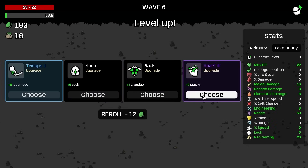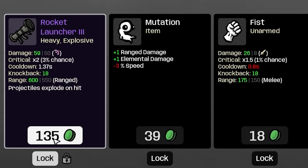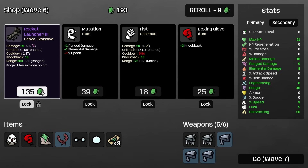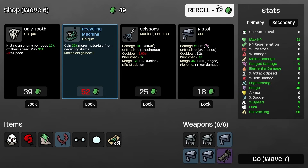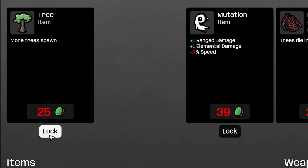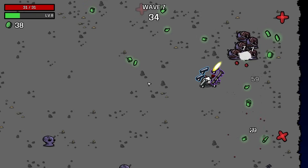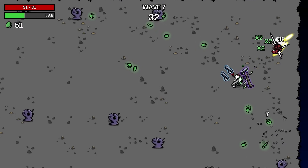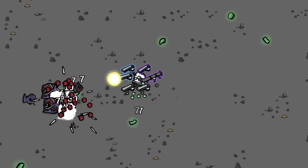Speed is nice, damage is nice, armor is nice. Percentages are going to get big — if we get like an extra 100 damage, that would mean an extra 8 damage on top of that. We'll take speed and 9 max HP. Then we're going to take the rocket launcher. We now have two tier 2 pistols and two tier 1 SMGs. We're armed with some tier 3 weapons and 31 HP. The important thing is we've got a rocket launcher.